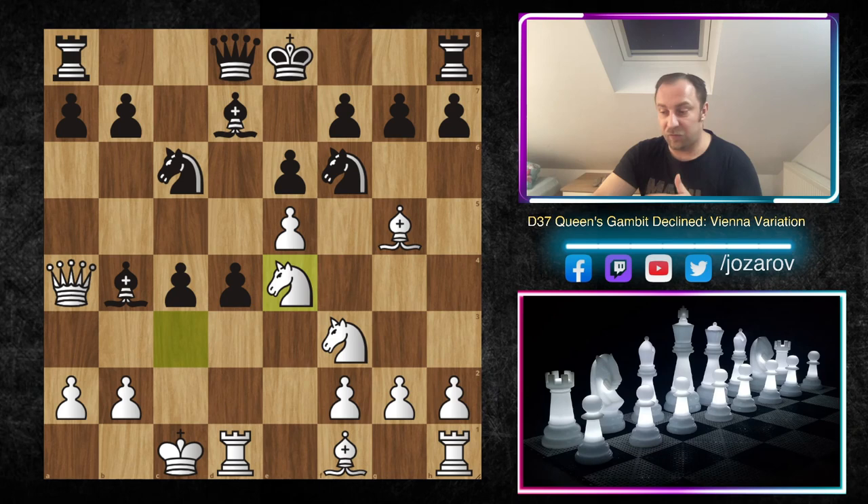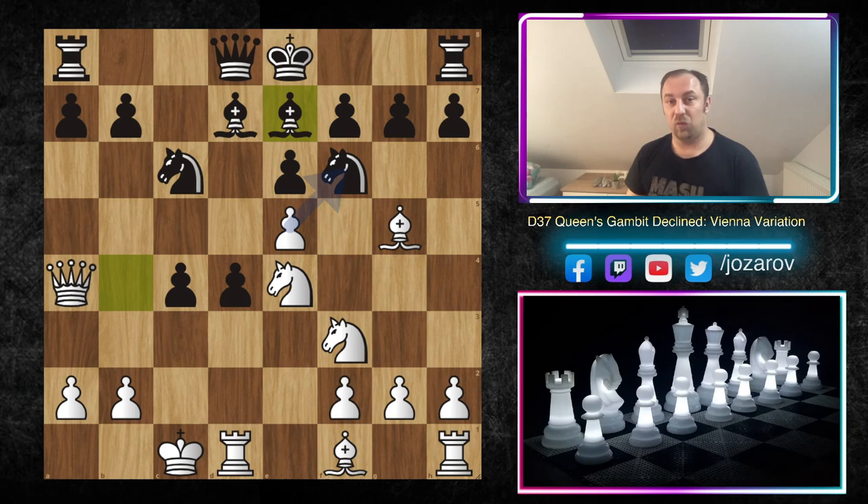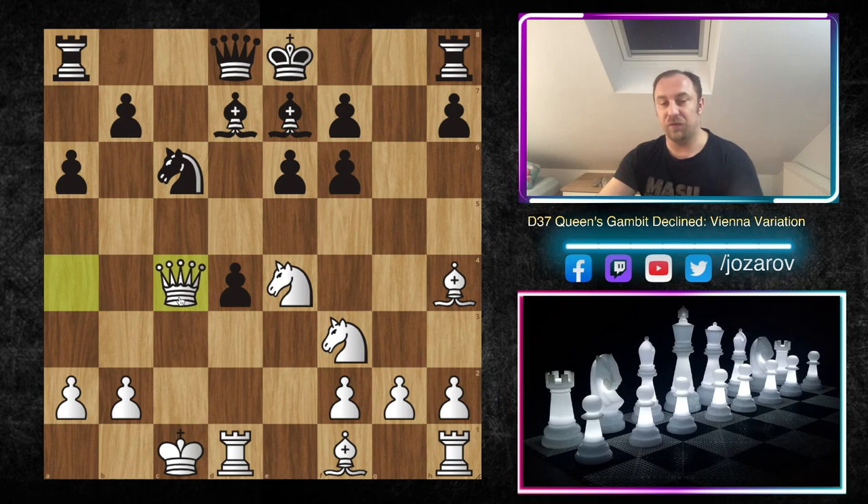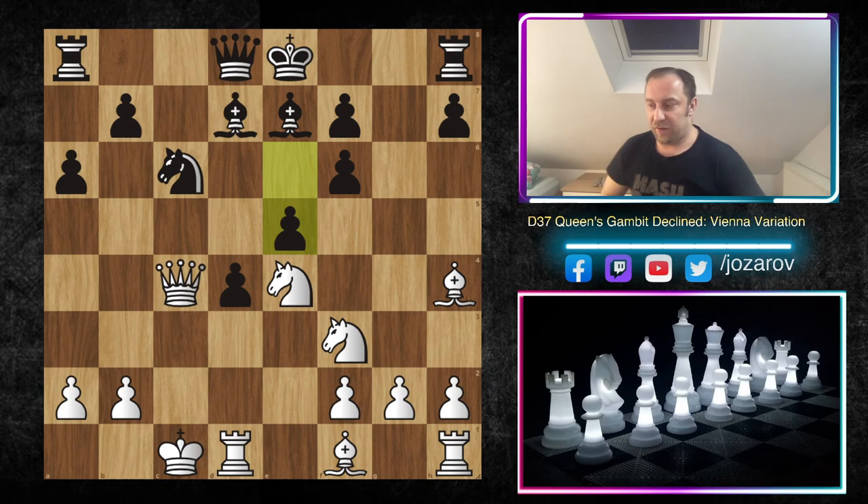Now comes the funny part: Ne4 is played and white gets all these tactical options, threatening to take out the knight on f6. But black is sacrificing the knight — this is a really sharp line we'll analyze more. Black is allowing white to take: after Nxf6, gxf6, and Bh4, black is preparing really brutal pawn play with a6. You can't take with the bishop — Bc4 is not possible as you get b5 — so you have to take with the queen. After Qxc4, the next move e5...